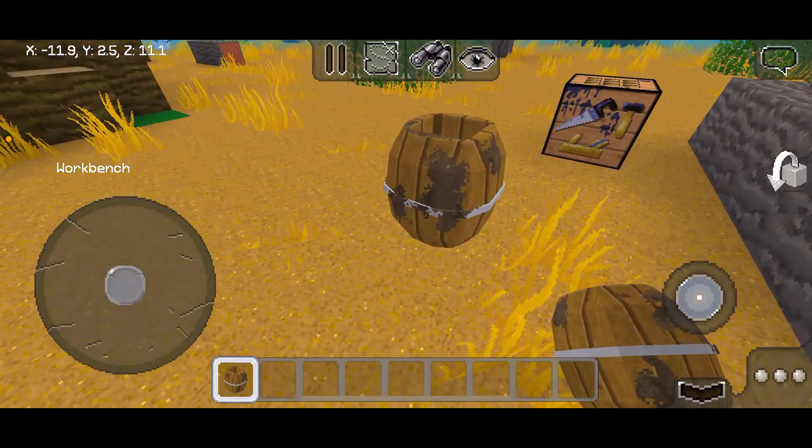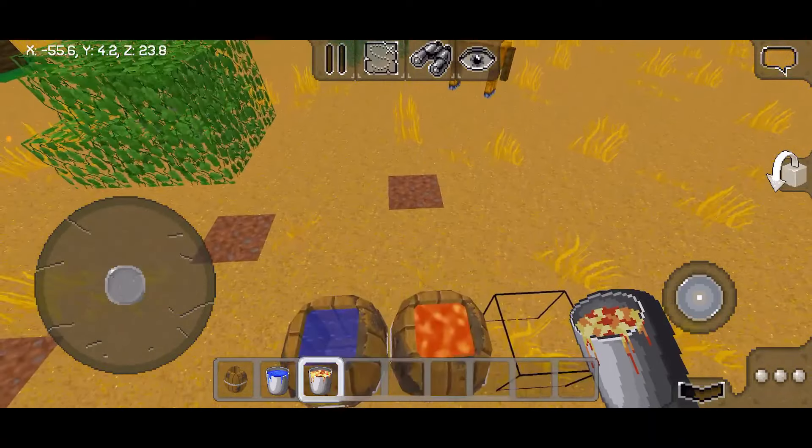The barrel is used for decorations and you can't put anything into it yet. Here's how you make it in survival mode: any wood and a steel ingot. That's all Motocraft added today, bye.